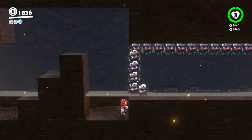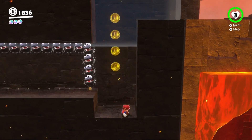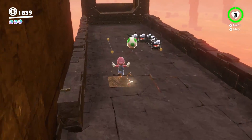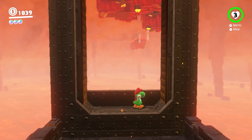To get past the black enemies, just roll on their platform. With Yoshi, stick your tongue on the right wall to avoid the first enemy.